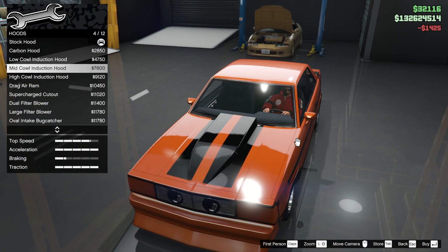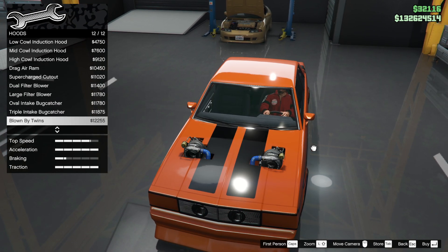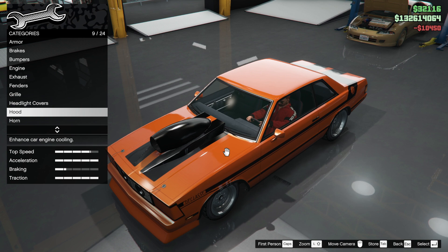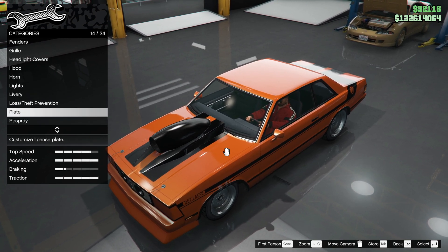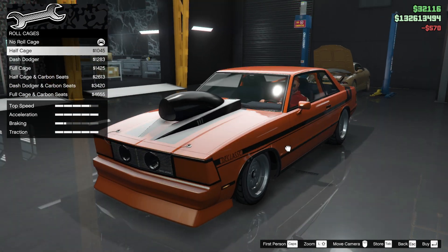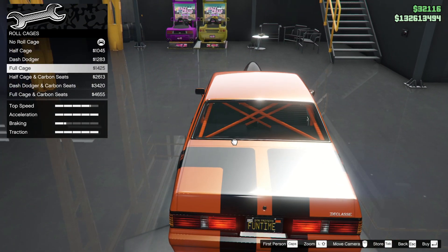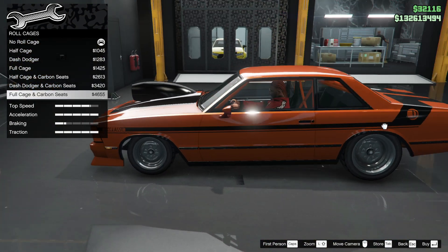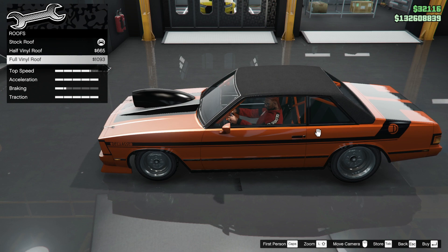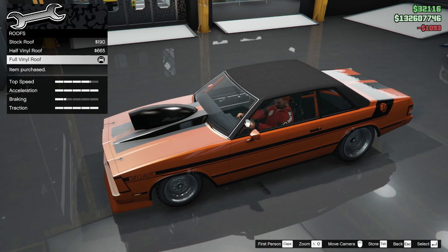Bonnet — we've got to go for something special there. Oh look at that fan, that massive ram on the front of it — that is nice as well. I think it's got to be that. It's not as fast as it looks — I'm making it very fast looking, but it isn't. It's got to be a black plate. Roll cage — we seem to have built a drag racer for some reason. Full cage, definitely. Roof — actually I like the full vinyl, it goes with the black we already have.